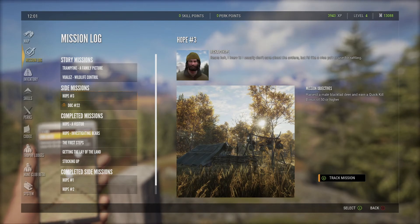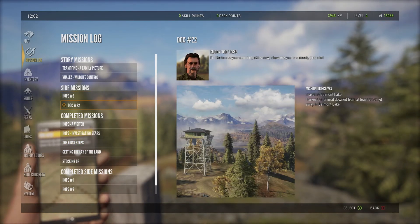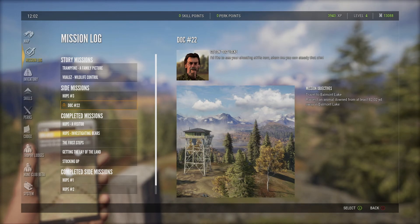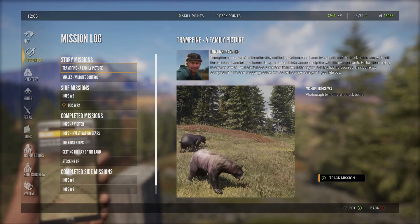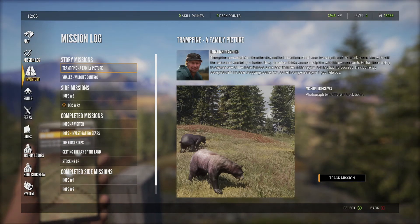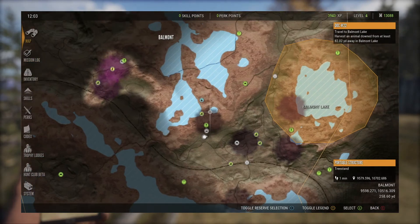We also have to harvest a male black-tailed deer and earn a quick kill bonus of 50 or higher — not very challenging, and there's no location requirement for that one. We also have to travel to Balmont Lake and harvest an animal from at least 82.02 yards away. So we need to be in that vicinity, and the rest of the missions we can kind of do on our way there, aside from maybe the coyotes.